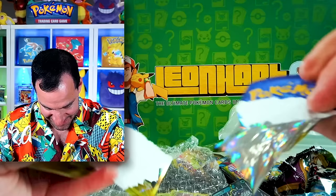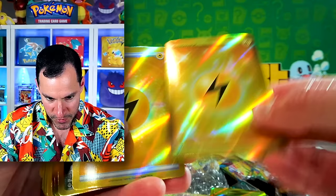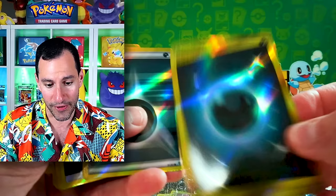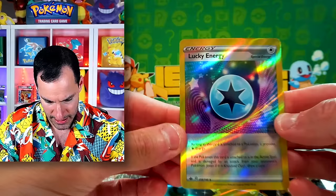Whoa, that's cooler on that side. Weakness Guard Energy, Capture Energy — shish kebab, shrimp on a stick. Lightning Energy, Energy Recycle, Double Colorless Energy. I regret ordering this. Blend Energy, Secret Rare Darkness Energy — I think that's from like 2016, maybe Generations. That's kind of cool with the Umbreon in the background. And then Lucky Energy — didn't even come with the deck box.